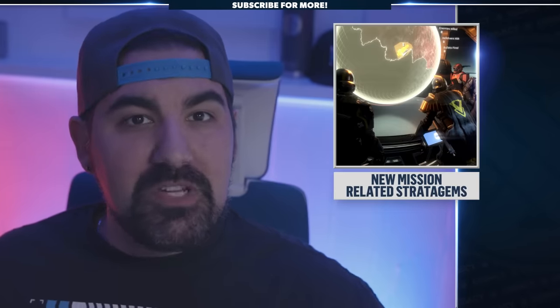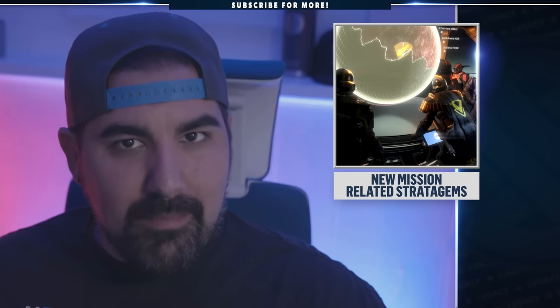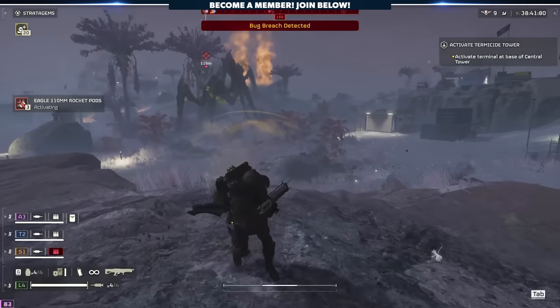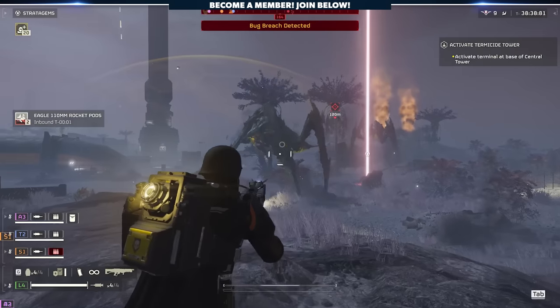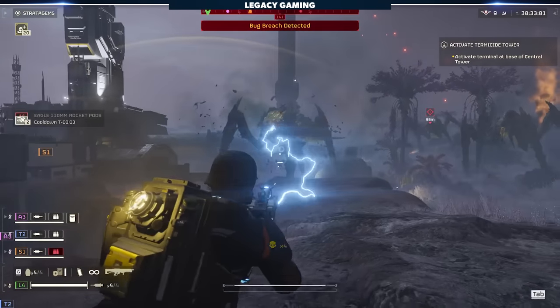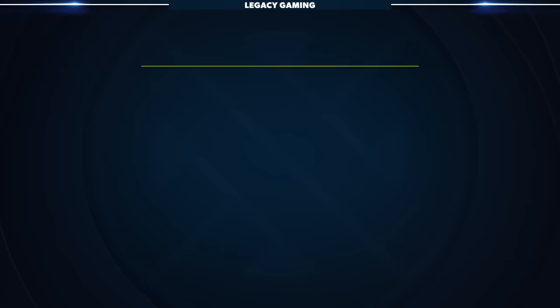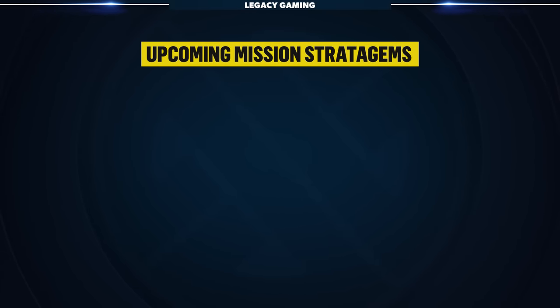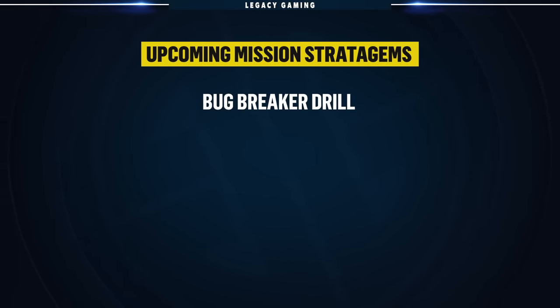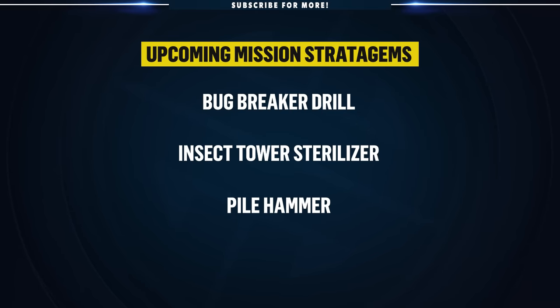Recently revealed was also a handful of new mission-related stratagems, and I'm actually really fascinated by these because it means new missions are coming to the game. We did get a taste of something new with the Termicide Tower missions during that brief major order, and it's great to see the pieces being laid for some new mission objectives. We know of things like the Bug Breaker Drill, which can penetrate the solid walls of a Terminid Hide and inject a nuclear explosive. Then there's the Insect Tower Sterilizer, the Pile Hammer, and the Scrambler — all of which we know nothing more about.